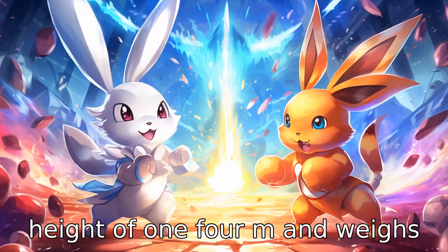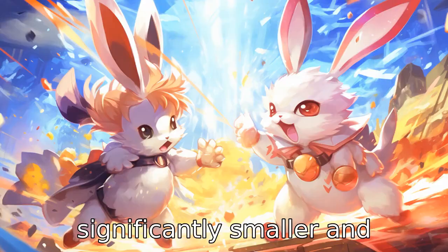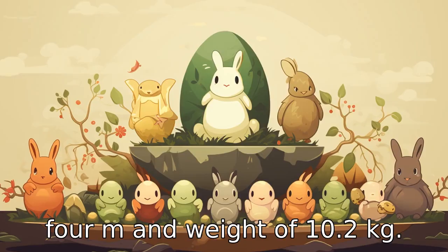Cinderace has a height of 1.4 metres and weighs around 33 kilograms, whereas Turtwig is significantly smaller and lighter, with a height of 0.4 metres and a weight of 10.2 kilograms.